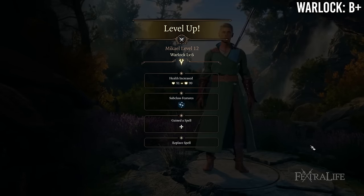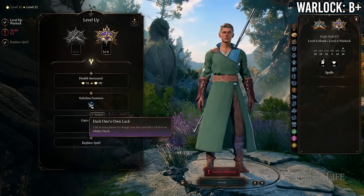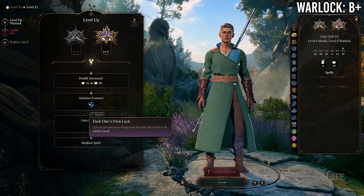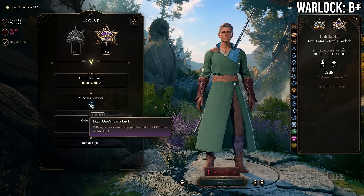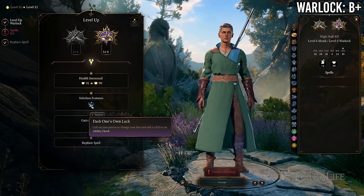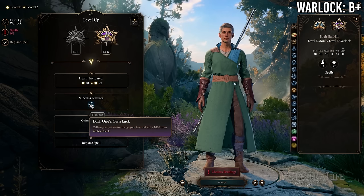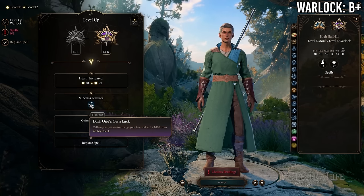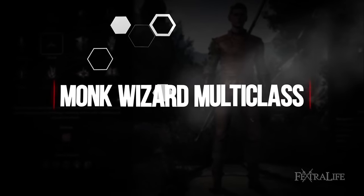At 6 Monk / 6 Warlock you gain a warlock subclass feature in exchange for losing Evasion and Stillness of Mind. This is probably a wash depending on what that subclass feature is. You could go 6/6 or something like 6 Monk / 5 Warlock / 1 Fighter to pick up some proficiencies and a Fighting Style as well.